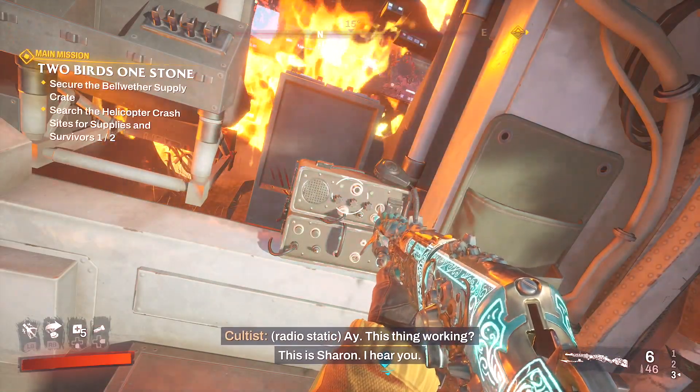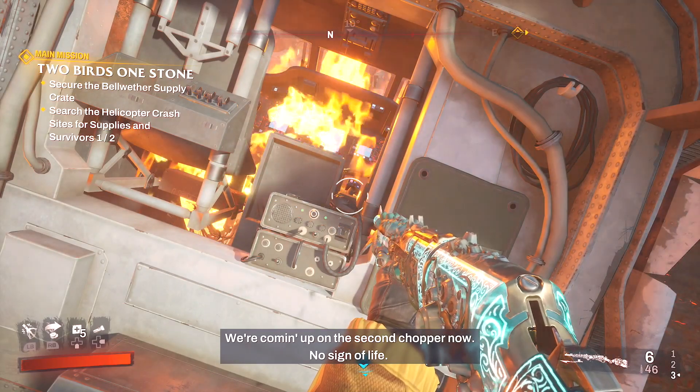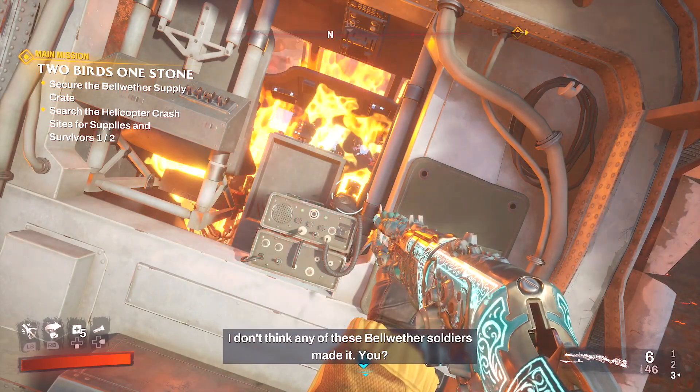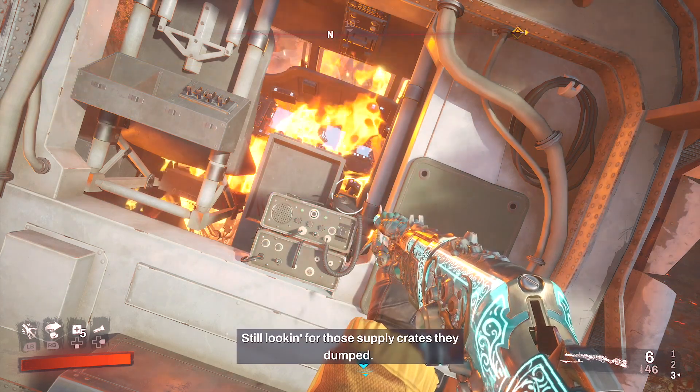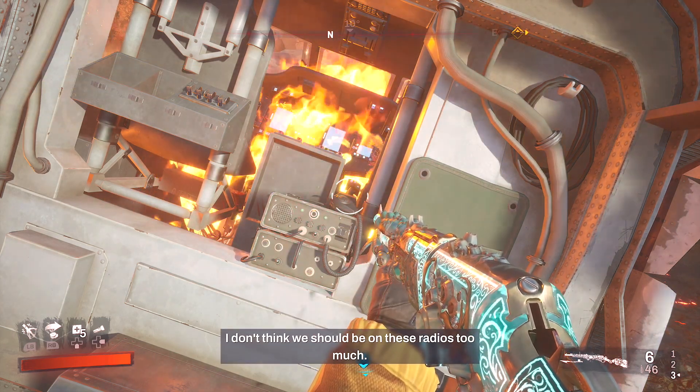Here's the first radio at the first crash site — well, not the first, but the higher one on the map. This is the first one that I found and it's right here on this part of the helicopter. Just go listen to that and it finishes out this area, and then you can go to the next crash to find that one.